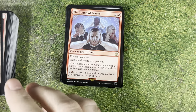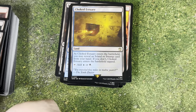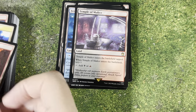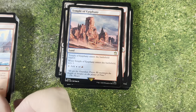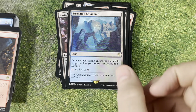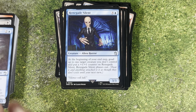The Sound of Drums. The Smoldering Marsh. The Temple of Deceit. The Choked Estuary. The Sunken Hollow. The Dark Water Catacombs. The Fetid Pools. The Temple of Malice. The Canyon Slough. Exotic Orchard. The Temple of Epiphany. Frostboil Snarl. Stormcarved Coast. The Fiery Islet. Lava Claw Reaches. Shipwrecked Marsh. Drowned Catacombs. Haunted Ridge. Dragonskull Summit. Creeping Tar Pit. The Gallifrey Council Chamber. The Renegade Silent — oh, the Silence!